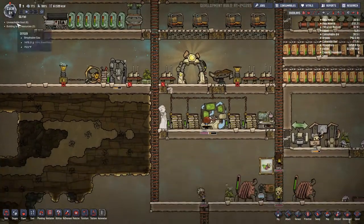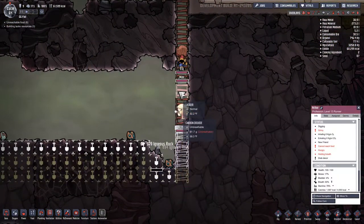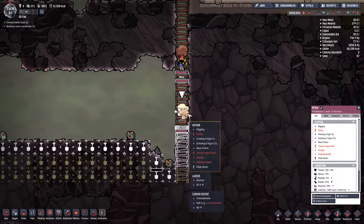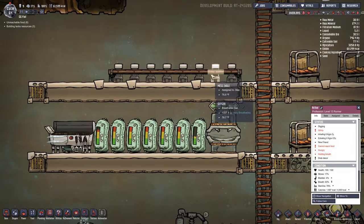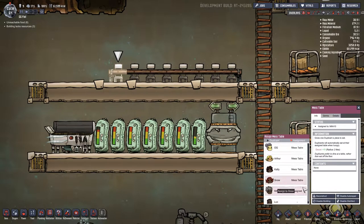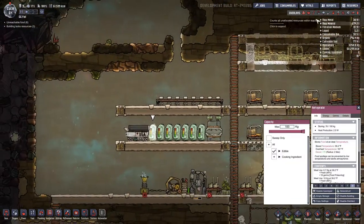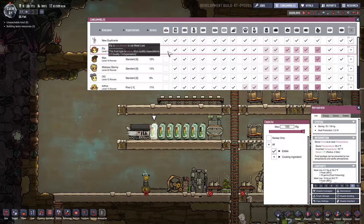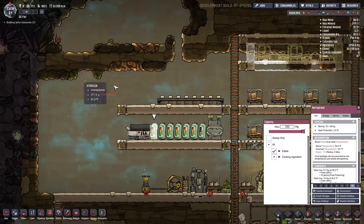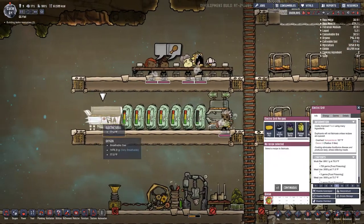So apparently I'm having a problem — the duplicants cannot access the colony's food. Why don't they just go eat? Isn't there enough food there? They can eat everything, right? Okay, I guess they're all good now. I'm not sure what we're missing.